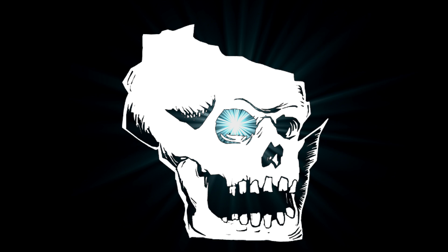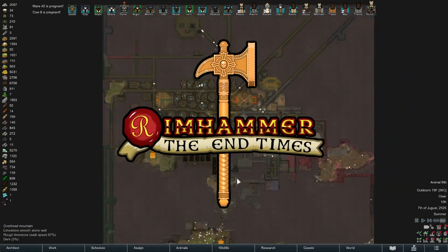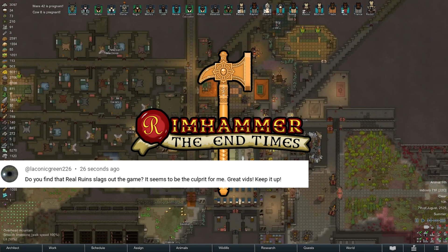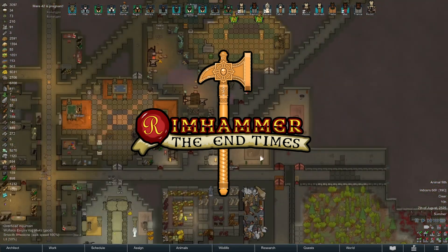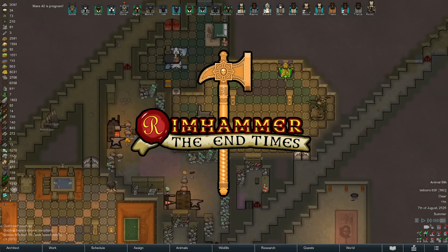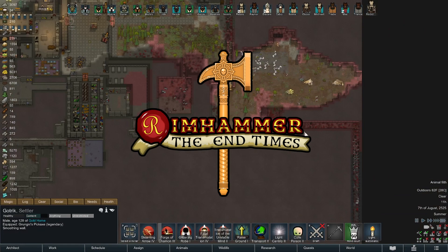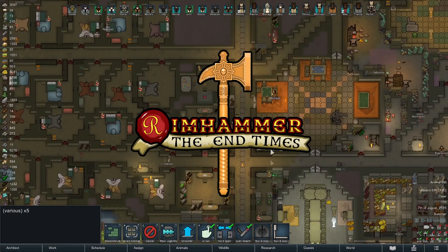What is going on people? Welcome back. Johnny here, and we're gonna pick up with the dwarfs working on the epic hold. I do find Real Ruins slags the game out — every once in a while the thing will just freeze for 5 to 10 seconds while Real Ruins generates a pristine ruins nearby quest, and I find that very frustrating, so I wouldn't use that mod again.